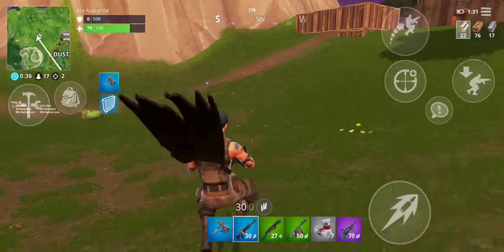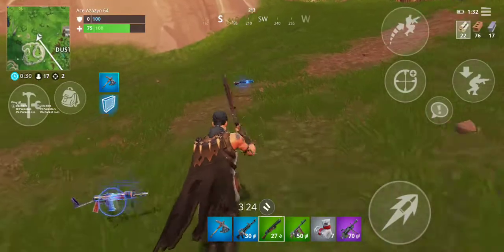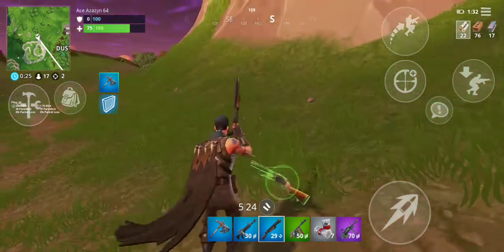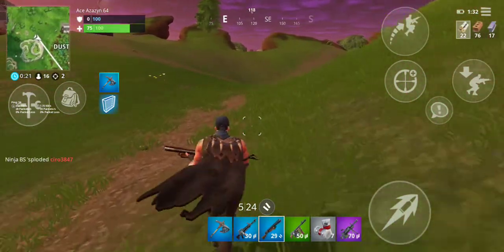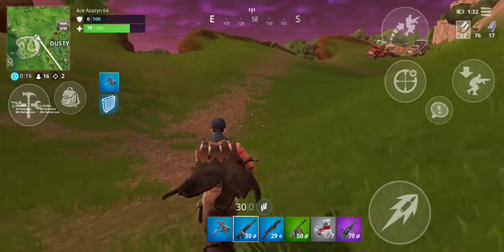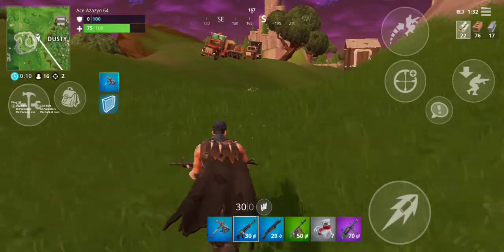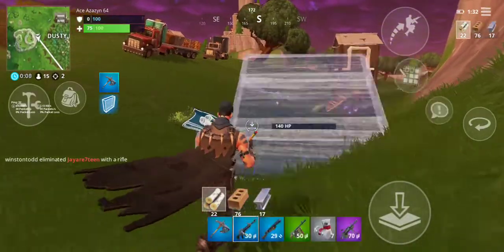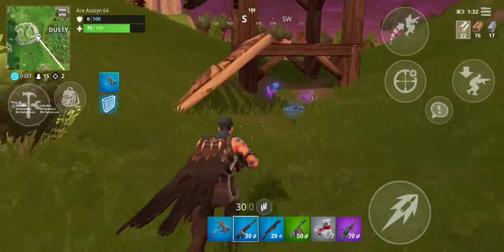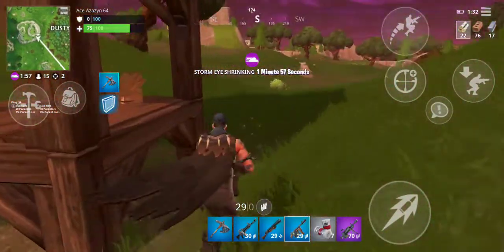I have no shields and I'm at 75 health — any engagement I get into I'm pretty much dead. Oh, an upgraded shotgun! I went to hit my backpack open and close to pick things up — that's a habit from an iOS bug — but instead I hit my build button with my middle finger. Actually, having my ramps out as default is a pretty good idea. Oh, blue charms! Nice upgrade, though less ammo.